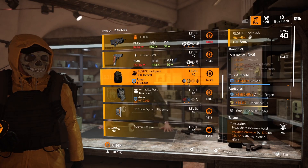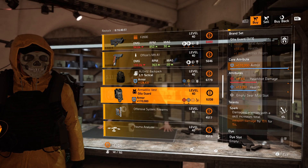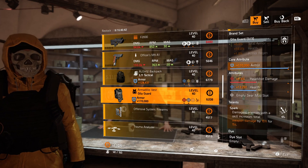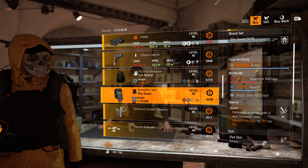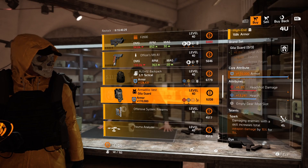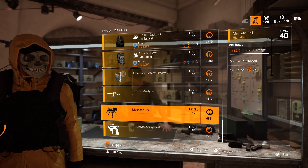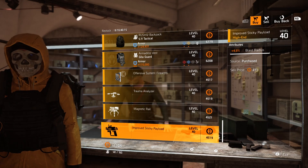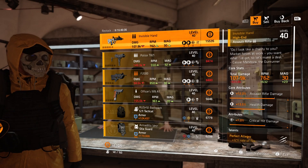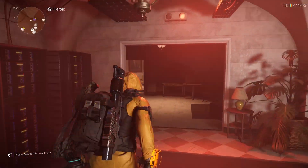For gear items we have a 511 backpack with Concussion, armor regen, and Repair Skills, and then a Gila Guard chest piece with Spark, max armor, headshot damage, and health. Spark was a really fun talent to run back in Year One — let me know in the comments how many people actually run Spark nowadays. For mods we have headshot damage 7.0, drone 2 extra bombs, turret burn damage 4.2, and sticky bomb blast radius 4.9. I wouldn't really recommend any must buys here unless you like Spark for a tanky build.